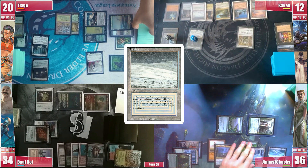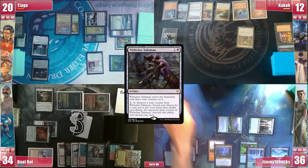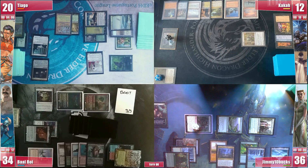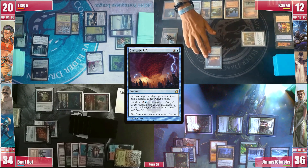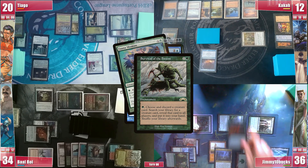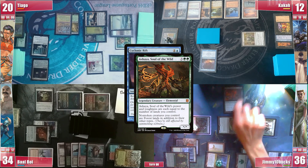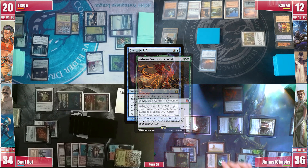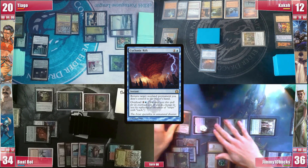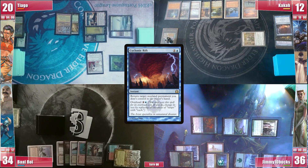Kaka draws, plays a Tundra and activates Wishclaw Talisman right away, giving it to Jimmy, which hints he's going to try to win or Rift. He searches for a Grand Abolisher, which can't do much now due to Elesh Norn, so then he overloads his Cyclonic Rift. In response, Jimmy activates Survival, discarding a card and searching for Ashaya. He then activates Nykthos for 6 green mana and flashes in Ashaya, Soul of the Wild. Baal has Muddle the Mixture and ponders if he should try to stop the Rift, but Kaka wants to try to survive, so everything is bounced including the Wishclaw.